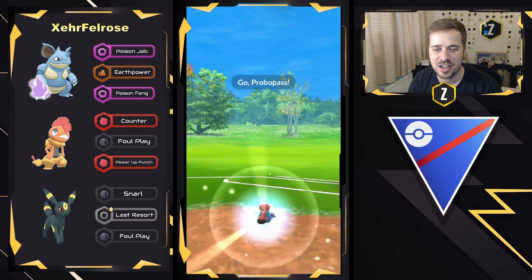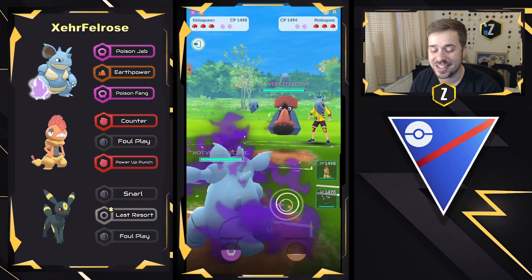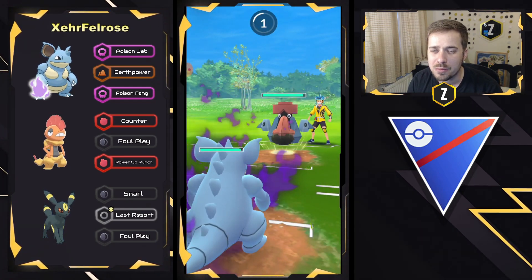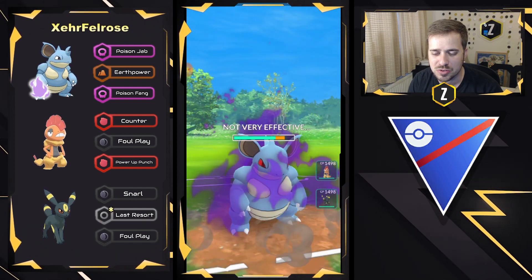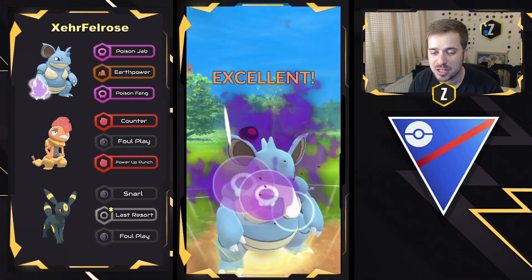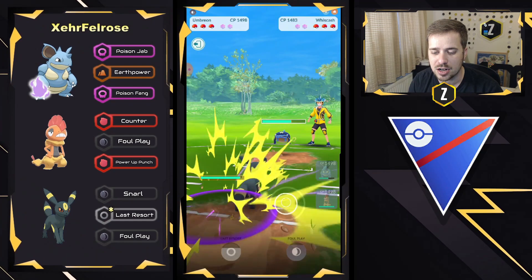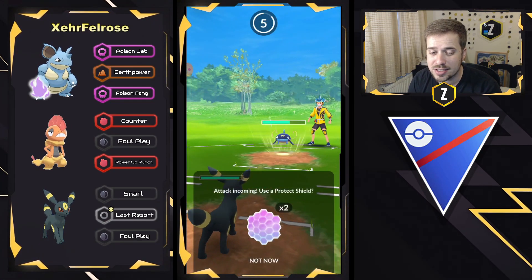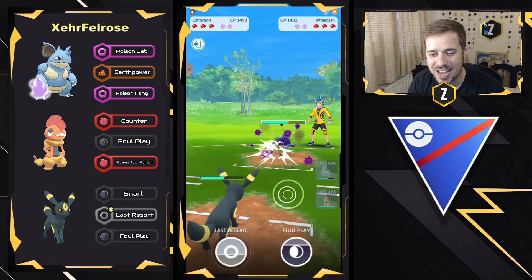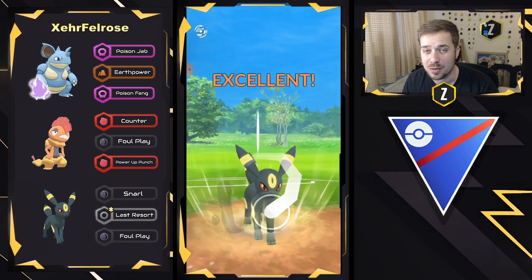Moving to this next one — we got Nidoqueen versus Probopass on the lead. Interesting lead matchup right here. We haven't seen Probopass in a long time and that's due to Galarian Stunfisk. We will see a potential straight Earth Power right here. A charge move coming through — might be Magnet Bomb. No, it's going to be a Rock Slide, which is resisted. They're going to go ahead and go for Earth Power. We do see a swap into Whiscash, which means Poison Fang is going to be resisted, but it's going to drop that defense, and we may see Umbreon now come in. We will see that Umbreon come in, look to soak some energy and take down the Whiscash with Foul Play. The Blizzard — as you guys see, Umbreon is so tanky, it just took a Blizzard. It can take two Blizzards right here, which means Whiscash is going to have to start throwing some Mud Bombs for neutral damage.